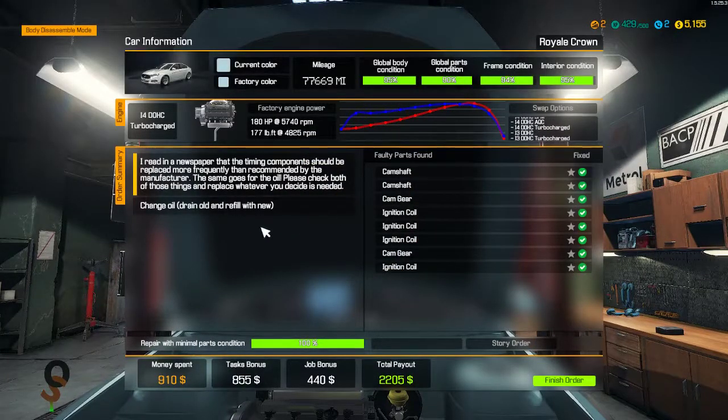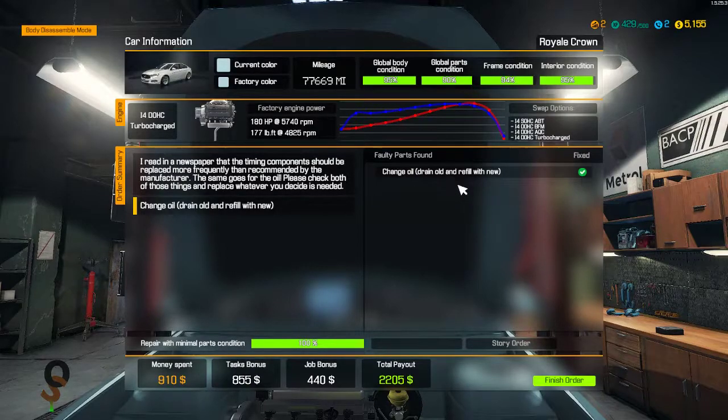All eight parts are completed and we have changed the oil. We spent $910. With bonuses, the grand total payout is $2,200. And finish!